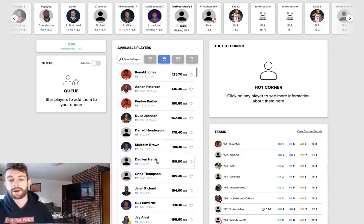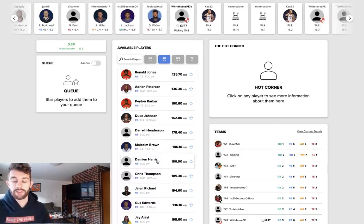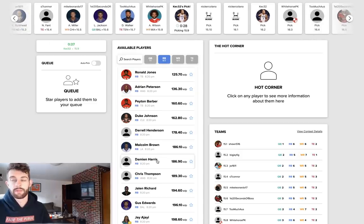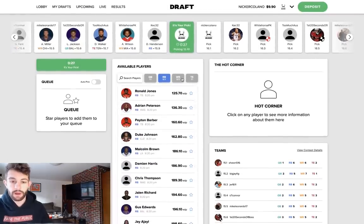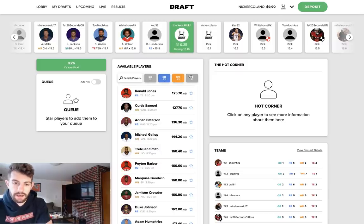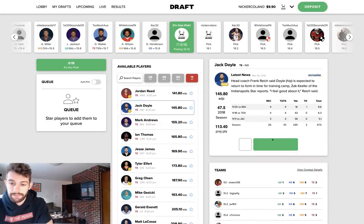I'm probably not going to touch any other running backs pre-draft. I would say a mixture of Josh Jacobs, David Montgomery, and Miles Sanders will be the only ones I touch. I might grab like a Rodney Anderson in the 18th round or so, but otherwise I don't really have much confidence in the other guys. I have one tight end so I'm going to have to stack up tight ends because I'm going to have a really weak group. I have no confidence in Jordan Reed whatsoever. I like Jack Doyle, and I really like Mark Andrews.